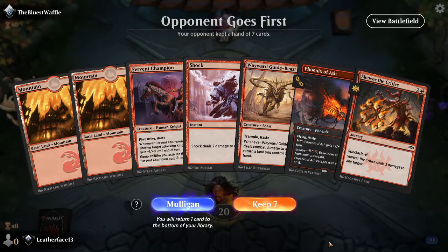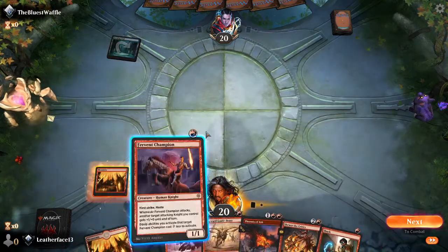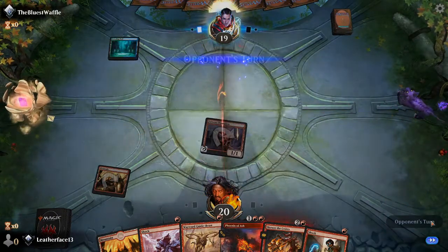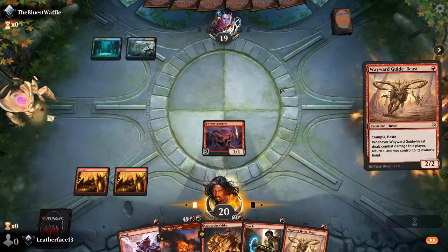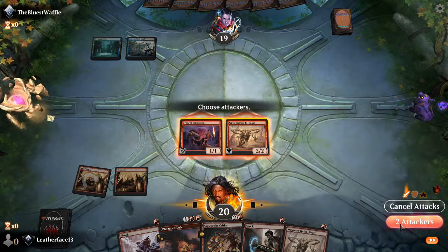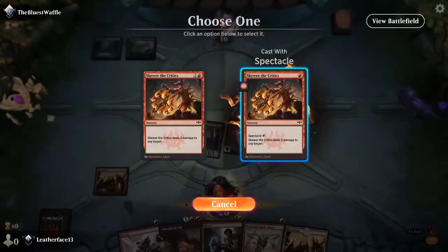We got a Wayward Guide-Beast in the opening hand, so we're definitely going to keep. In the opening hand, next turn we'll throw in — oh, two Waywards! So let's go ahead and try out the Wayward Guide-Beast combo. I should have thrown both out there, but I want to keep the land in there.